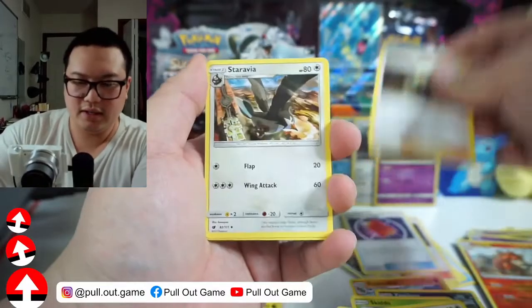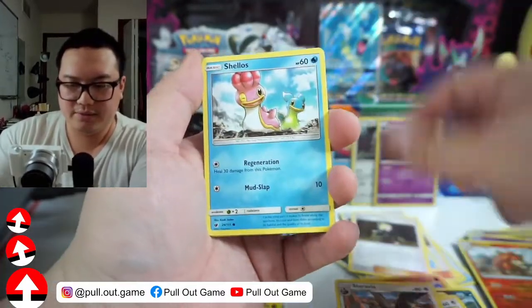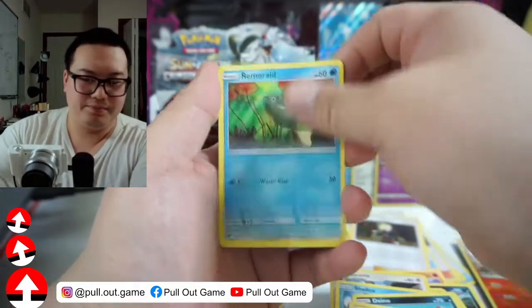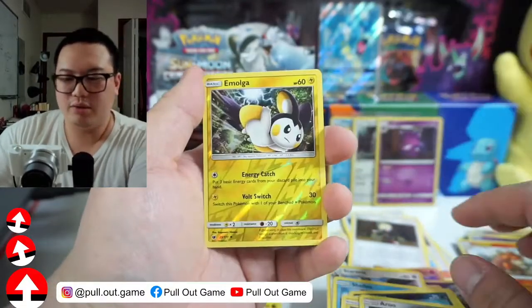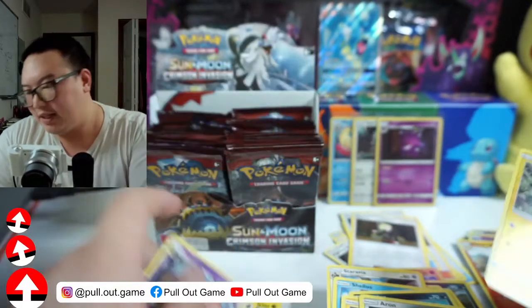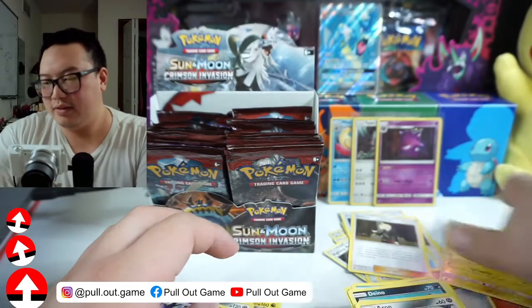Energy, Emolga, Gladion, Gladion, Staravia, Shellos, Dino — I love these. Aerodactyl, Emolga, and Goregeist. Don't even know what that is.